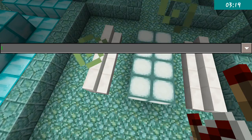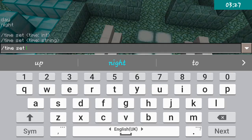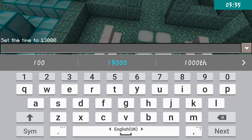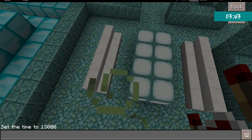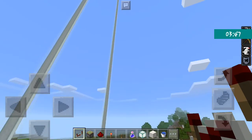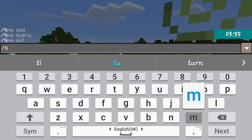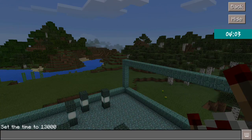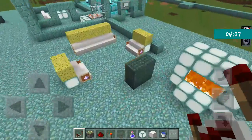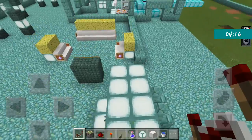I'm going to set the time to night using the command 'time set 13000' - 13,000 is night and 1,000 is day. You can also just type 'time set night'. The sea lanterns glow at night, which looks really cool. Dark prismarine can be found in ocean monuments.